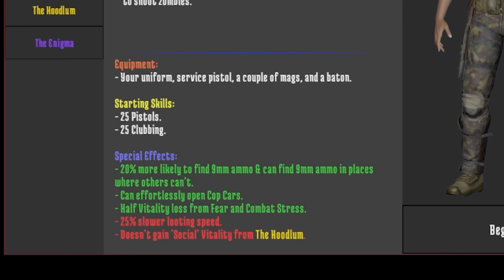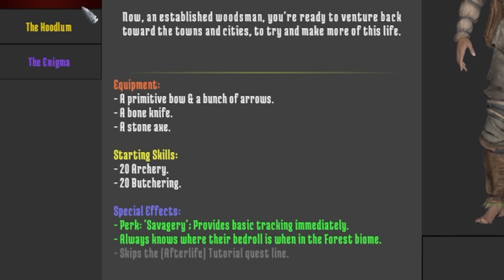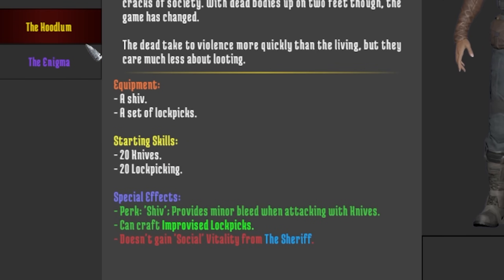When you're trying to open up a chest, you will notice that there is an improvised lockpicks option. The hoodlum is the only class that can do this.